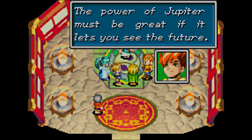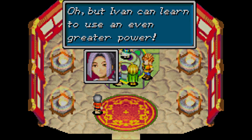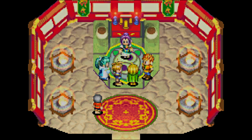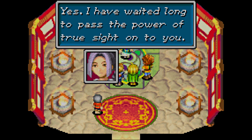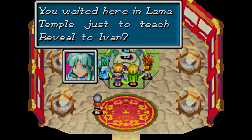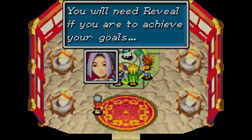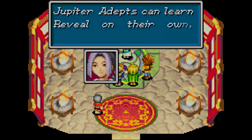The power of Jupiter must be great if it lets you see the future. But Ivan can learn to use an even greater power. What greater power? Reveal! Yes, I have waited a long time to pass the power of True Sight onto you. So you waited here just to teach him Reveal? You will need Reveal if you are to achieve your goals. Jupiter adepts can learn Reveal on their own over time.